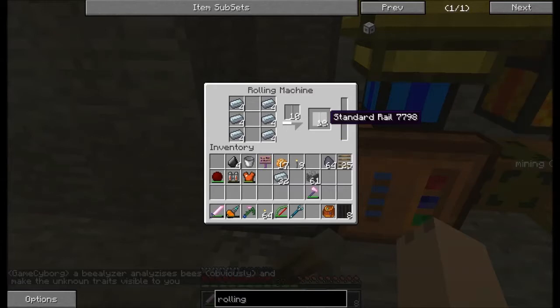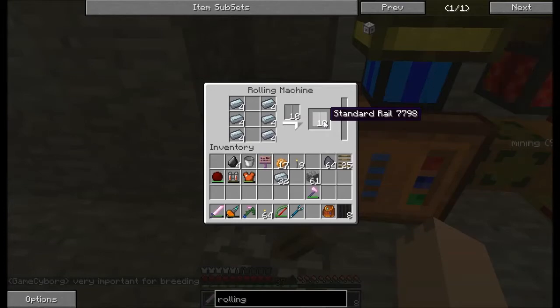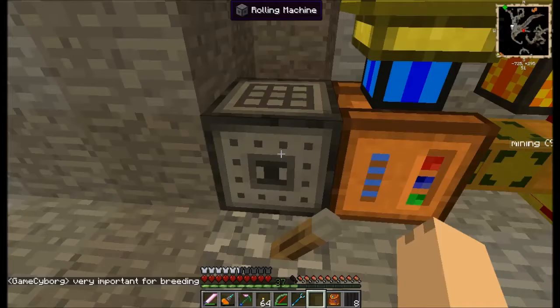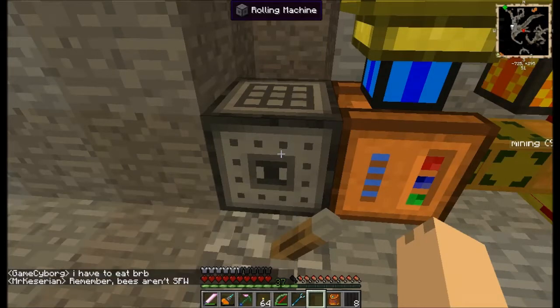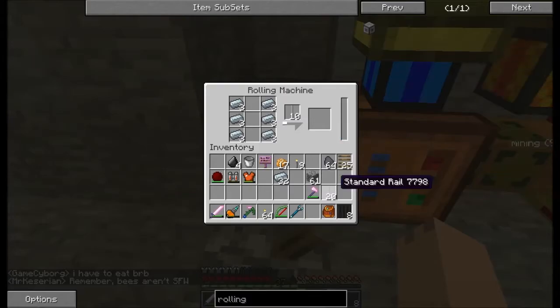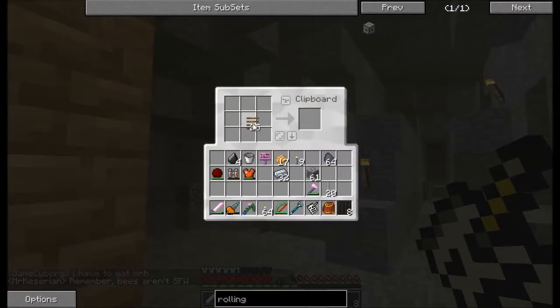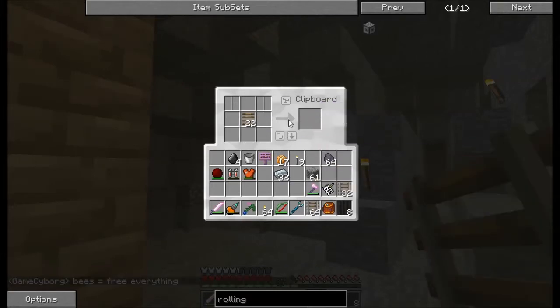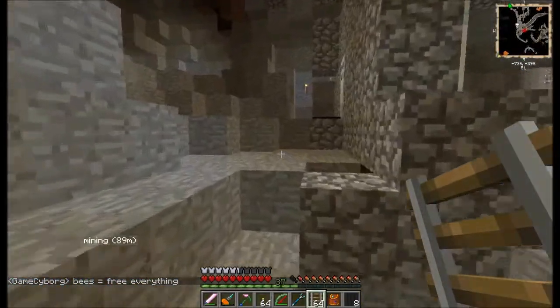We're producing ourselves some standard rails. Don't you love the sound of those steam engines? I love them so much. Let me show you what we're talking about here — rail beds go in the middle and standard rails go around it. We are going to need a lot of material for this.